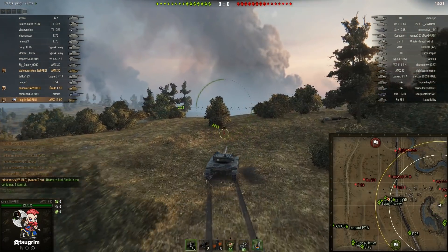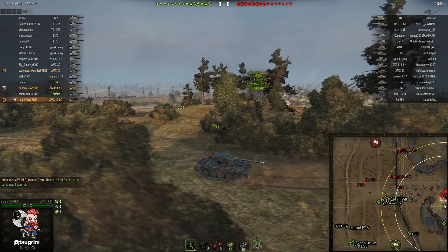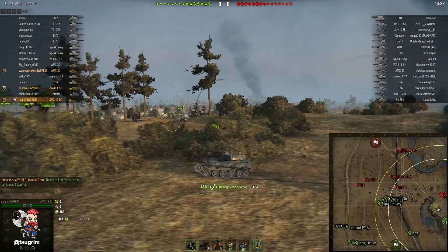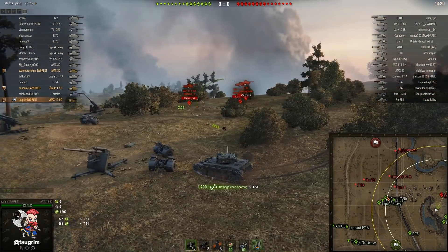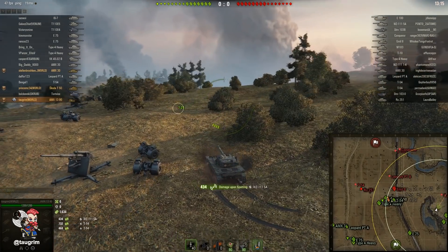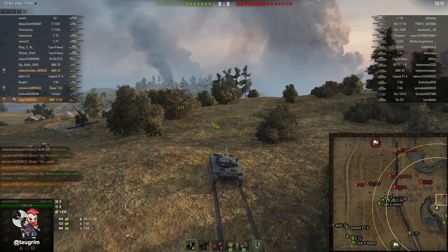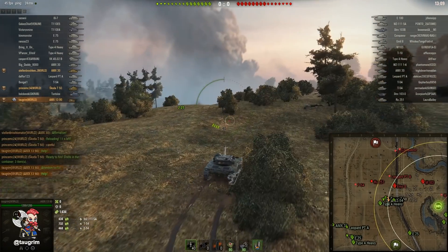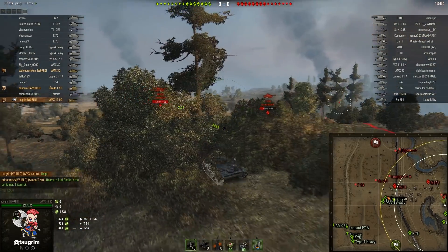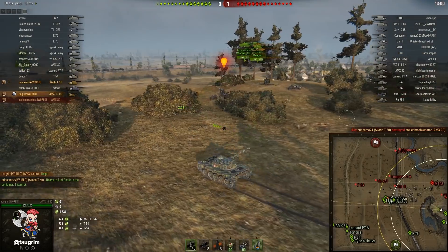Notice I'm zigzagging pretty heavily in field and driving erratically while staying below the ridge so that if arty is trying to target me he's going to have to guess really well. One really important thing about active scouting is that you're putting yourself at risk to get shots — you need to pick really careful lines, only peeking above the ridge very briefly. I'm calling for help and pinging the map when I'm going to make a run. Notice the spotting damage is still rolling in here at 1800 spotting damage.